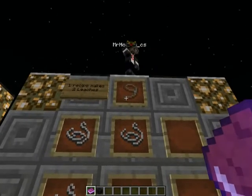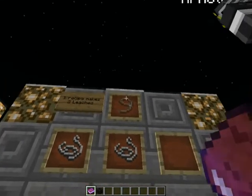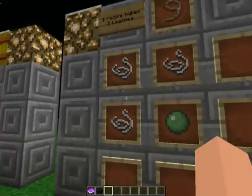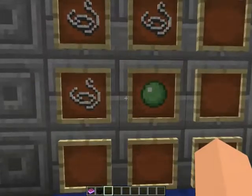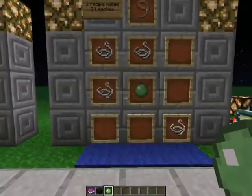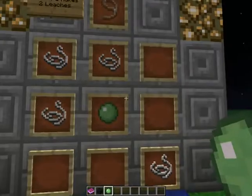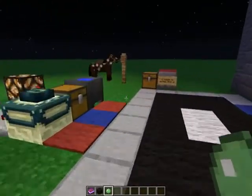This is the rope, leash, or lead — whatever they call it. The code calls it 'leash' but in-game it's called 'lead,' so they can't quite make up their mind. The crafting recipe is three string plus another string, and a slime ball in the middle. You get two of them from the recipe. It's not a bad recipe — I guess the slime ball is meant to glue it together.